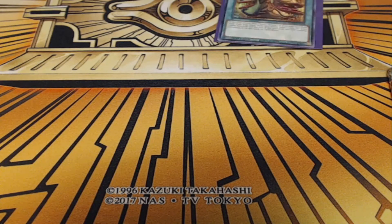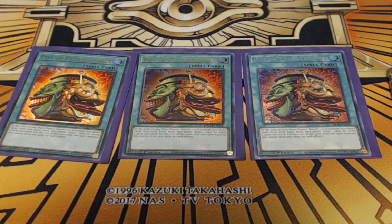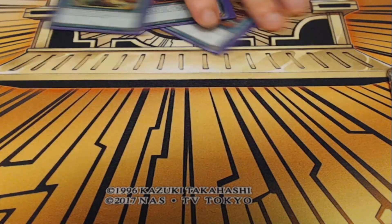Next up, I am playing three copies of Pot of Extravagance. This is a trap card-based deck where we're not using our extra deck a lot, so we're turning that extra deck into card advantage. We banish three to six cards from our extra deck face down and draw one card for every two we banished — basically turning six extra deck cards into two cards. We can't use any other drawing effects for the rest of the turn, which is relevant with Supply Squad, but Supply Squad usually pops off on our opponent's turn, so it's perfectly fine.